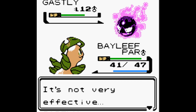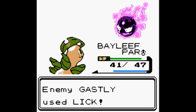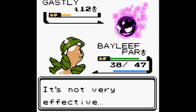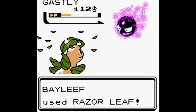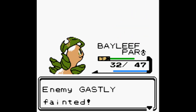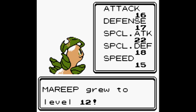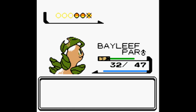Poison Powder doesn't work on Ghost types. Let's use Razor Leaf. Gastly used Lick again — it's only doing 3 damage but we're paralyzed now. Razor Leaf — it says not very effective because Gastly is part Poison, but we can't use Tackle. We're 4 levels higher though. Bayleef uses Razor Leaf again — very good. Lick can only do 3 damage now since we're already paralyzed. Critical hit on Razor Leaf! Gastly faints, Mareep gains 120 and grows to level 12!